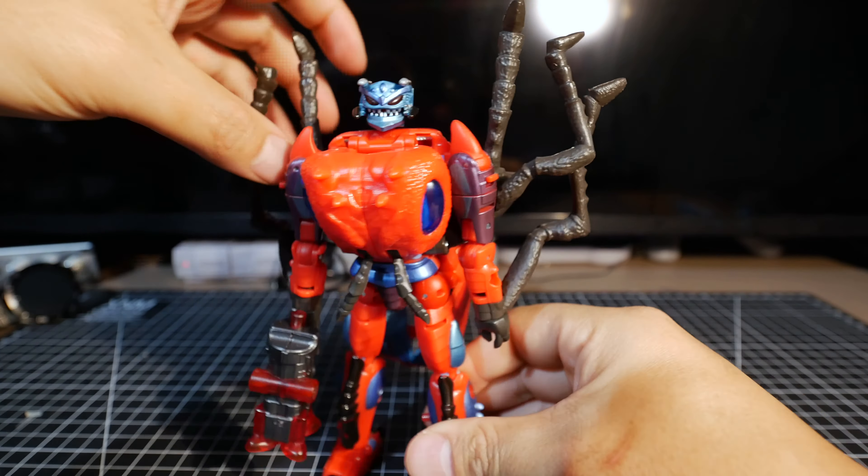Compared to Optimus Prime, Waspinator is definitely much shorter. It's about the same size as Blackarachnia I think, but we'll see when we have the whole Predacon lineup. Let's take a look at articulation — the head swings and goes up a little bit.